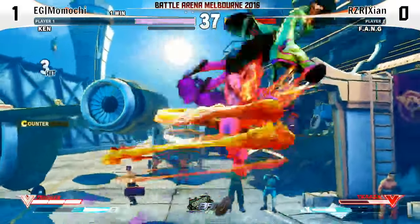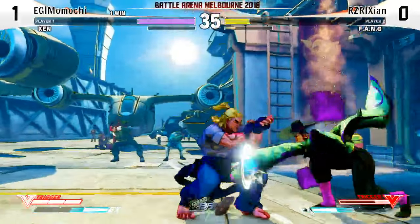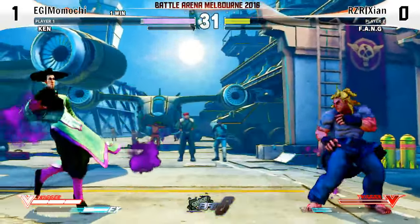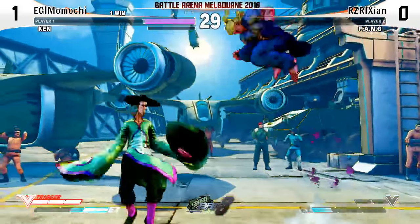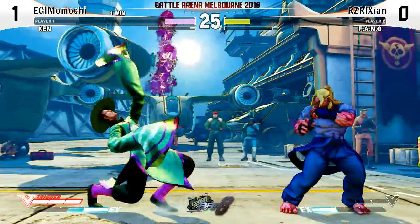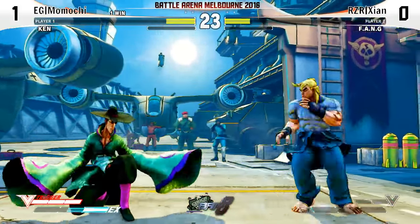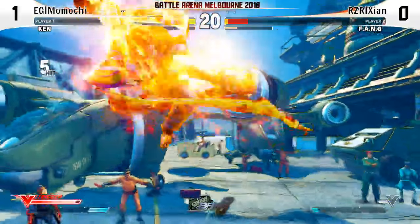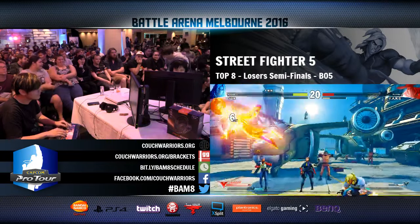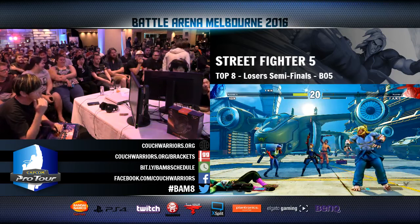And he's still poisoned. Nice awareness by Momochi — can catch people jumping over the fireball with the EX Tatsu. Nice Tatsu, Zien running away, getting some space. Unfortunately only one hit connected. YAR! YAR! And he gets a low — surprise low attack. The YAR one saves him now. The YAR mind games so strong.